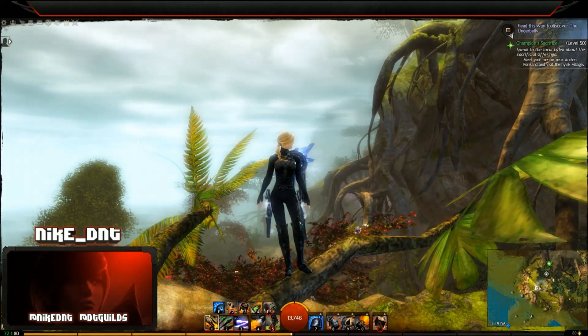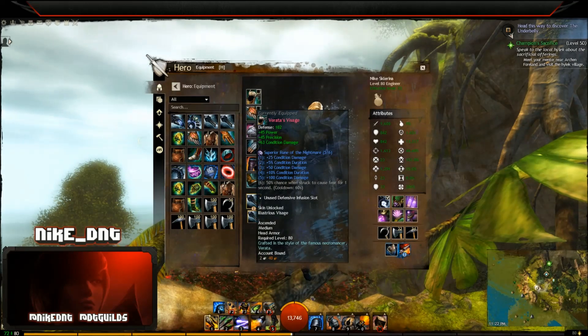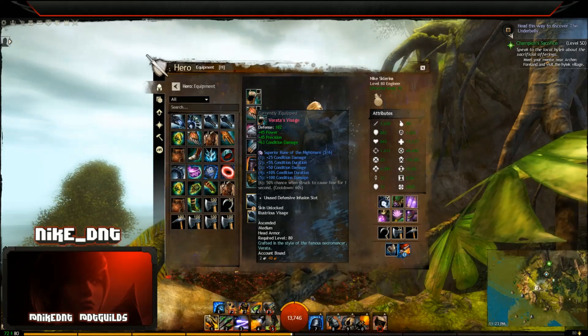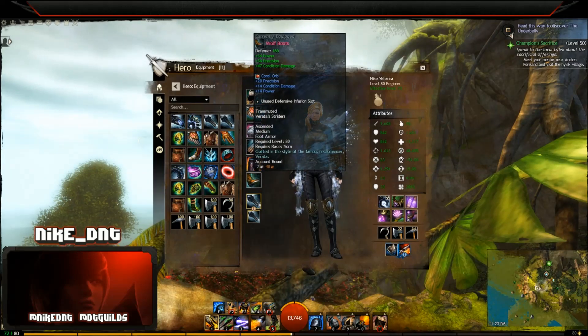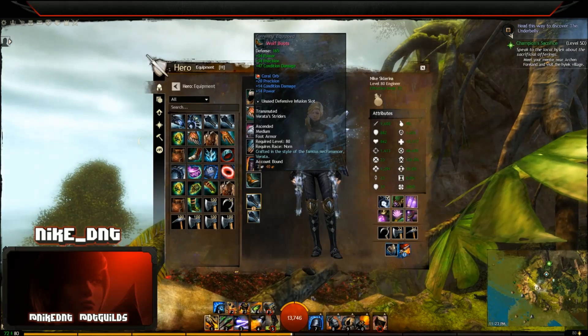Let's talk gear. The armor I recommend is sinister. We're going to go with five superior rune of the nightmare — this gives us condition duration and condition damage boost big time. The six bonus isn't great for us, so for the sixth slot I recommend coral orb, which gives you the most stat points that we want in this build.